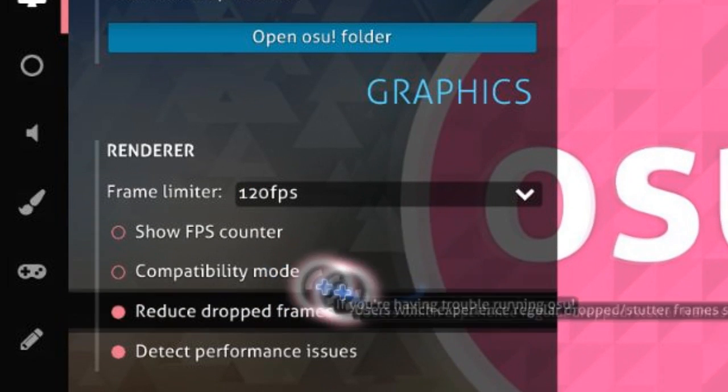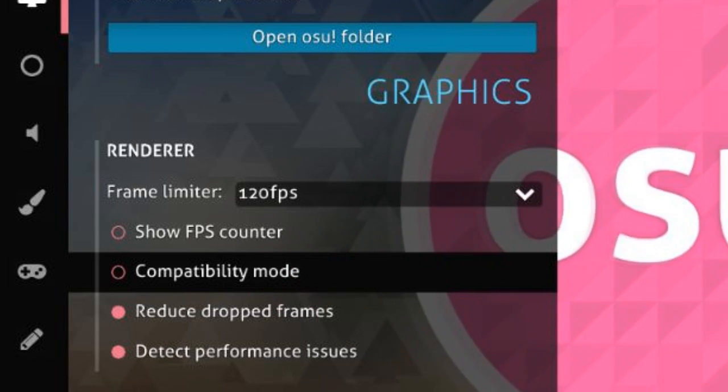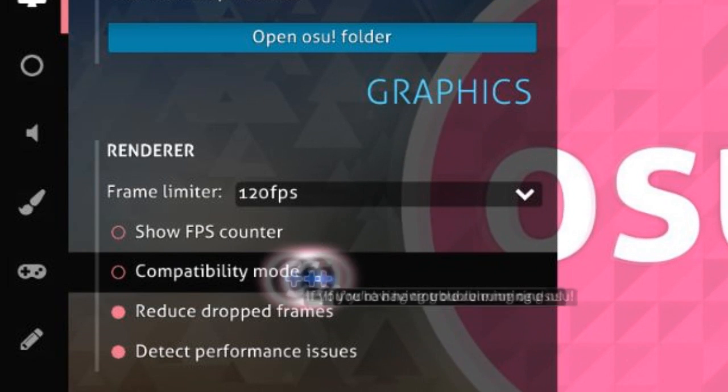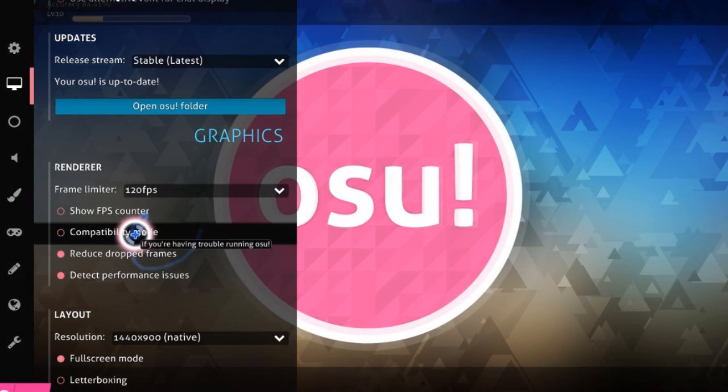What you're gonna do is click this compatibility mode. It will automatically restart the Osu program and it will improve your accuracy drastically. It works wonderfully for me, so maybe it will also work for your problem too. Just click this compatibility mode and see if it works.